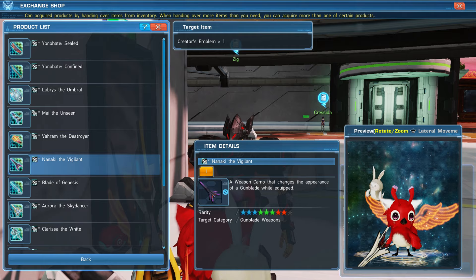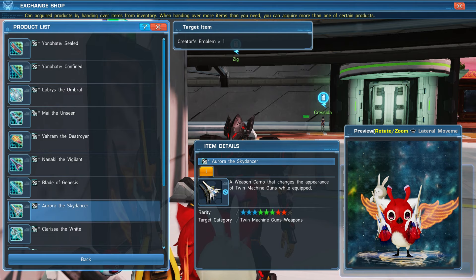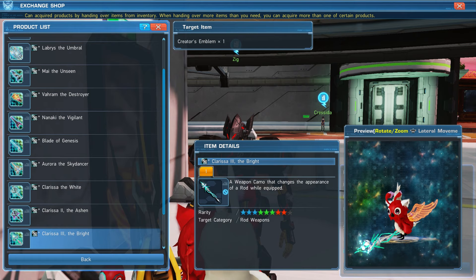Hello and welcome to Simple Guide, the series where I, Pepper Homie, provide a guide and I keep it simple. Let's get into it. In this guide I will be covering how to get free weapon camos in Phantasy Star Online 2 New Genesis.